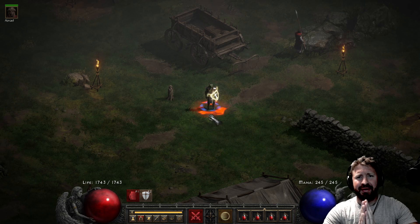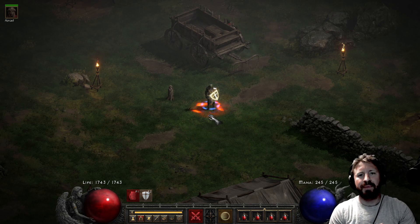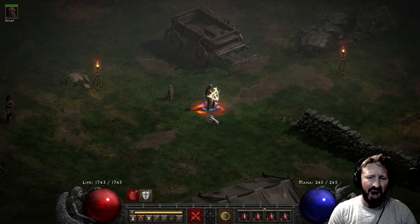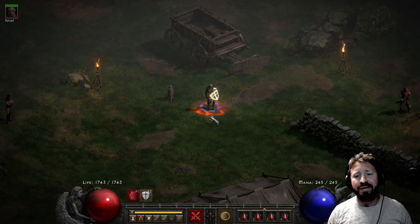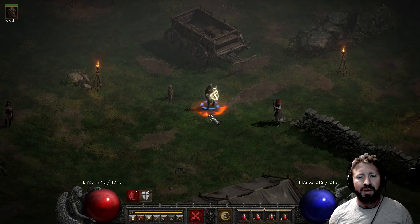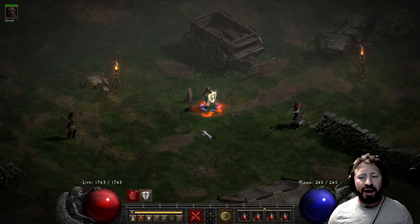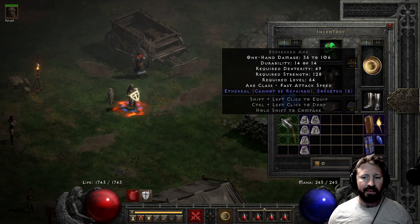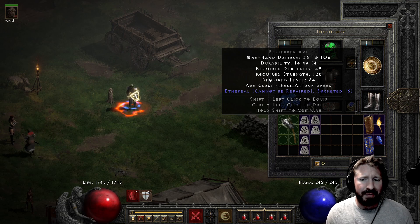Welcome back to the Research Institution. What I have here is a paladin, and I am about to make one of the most GG AF items in the game in terms of aesthetic. That item, of course, is Breath of the Dying — in an ethereal berserker axe. So let's just make that right now.